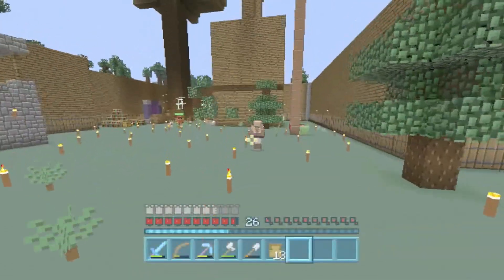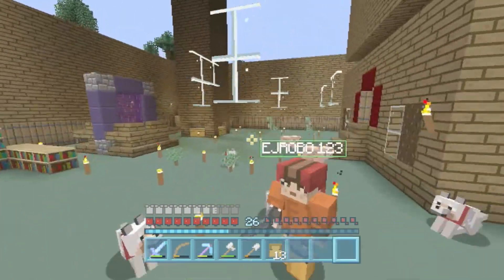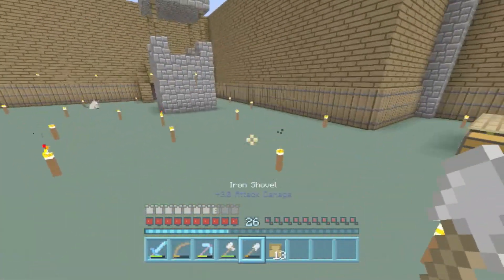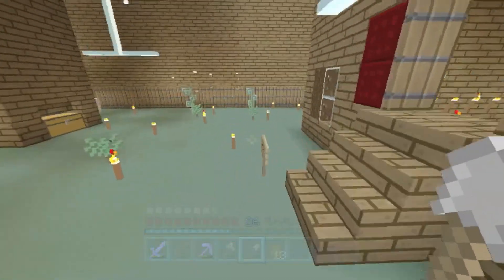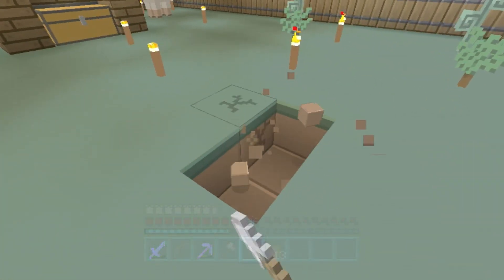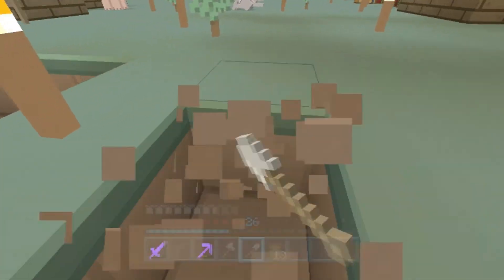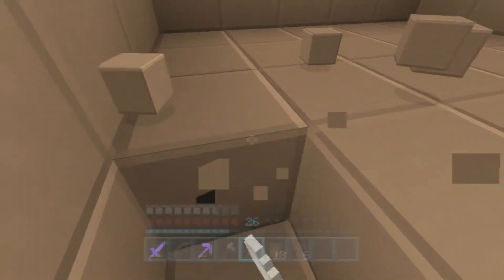Then every couple of — you know when we get a new librarian that grows up, or when we make the farm that has the cows — then we can have the sugar cane going. If you're wondering what I'm doing now, I'm making our bin.